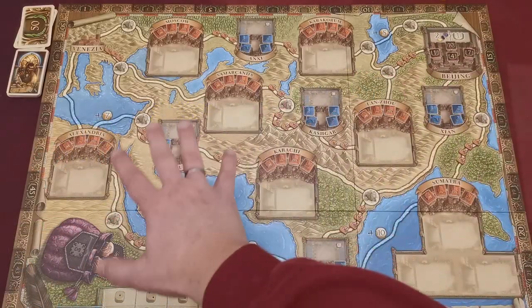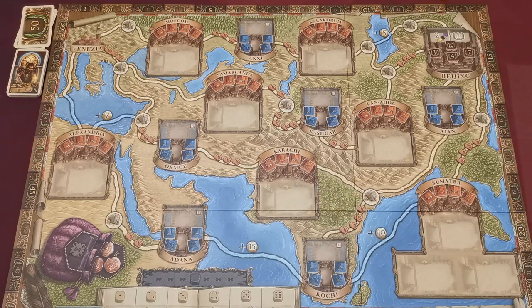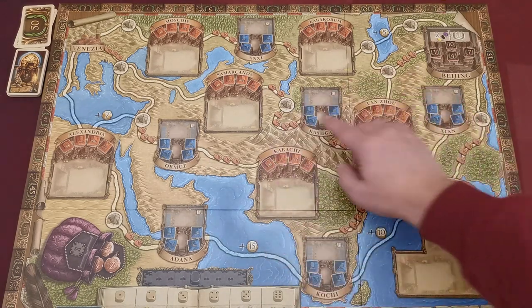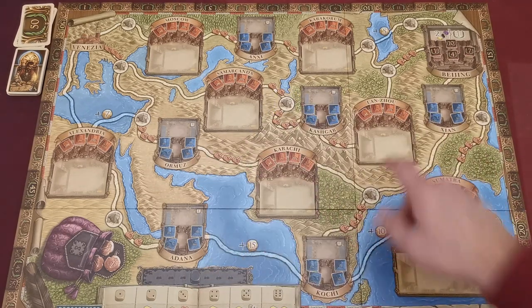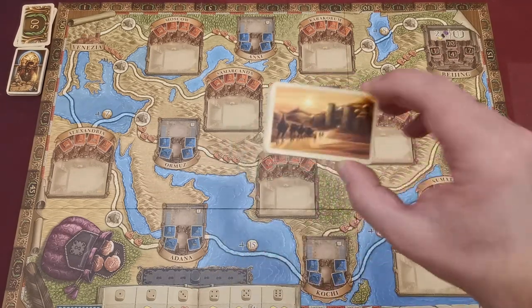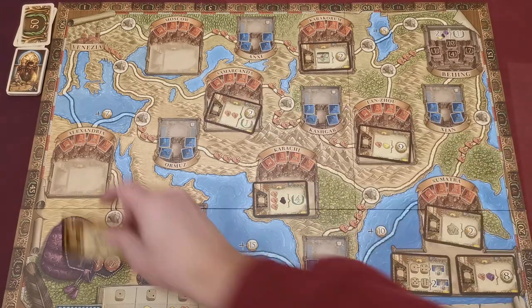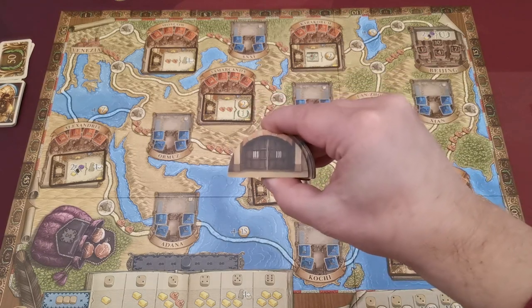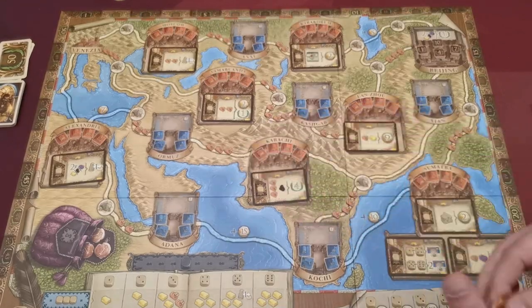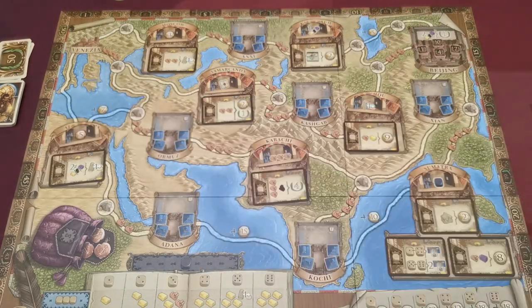The top part of the board depicts cities identified by their names, connected by roads. The map also depicts a number of oases. Seven of the cities have spaces for city cards. After you shuffle these cards, randomly fill each one of these spaces with the card facing upwards. At this point you must also place one random outpost bonus tile to each one of these large cities, with a card facing upwards.